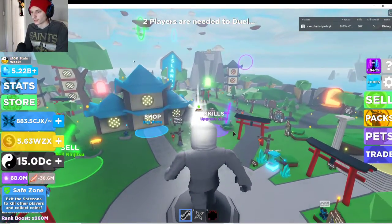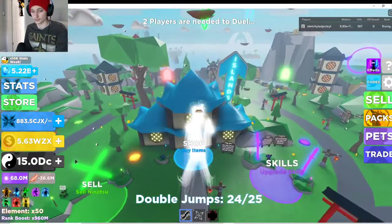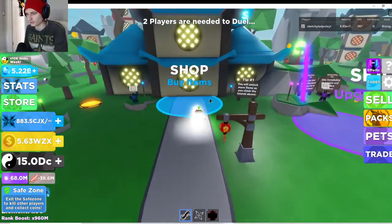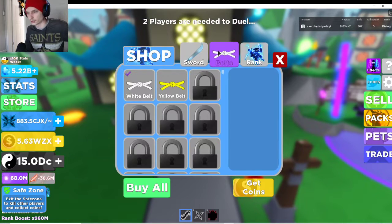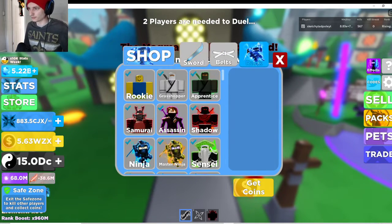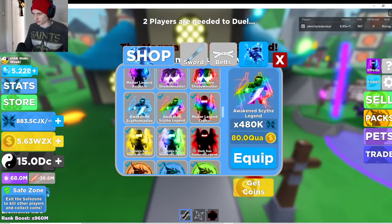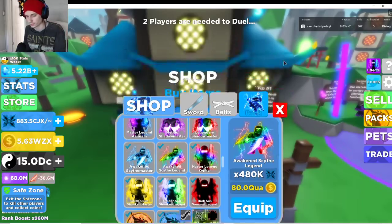That's pretty much it for Ninja Legends. Just keep buying your swords. Buy bigger bags so you can carry more ninjutsu — I have infinite on. The bags are right here, they're called belts. Grab these and then you can have 20 instead of just 10. The ranks cost more and more the higher you move up, which is unfortunate, but that's how things are.